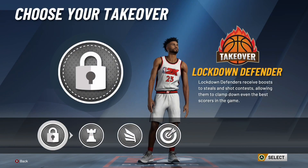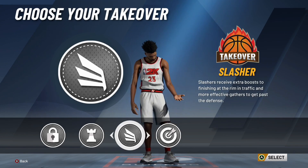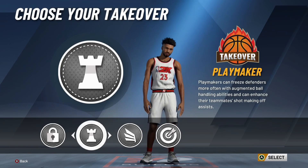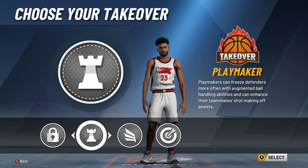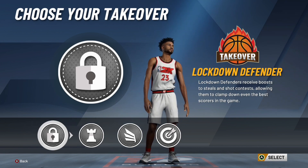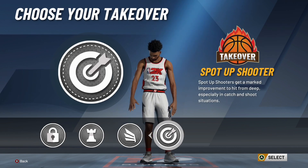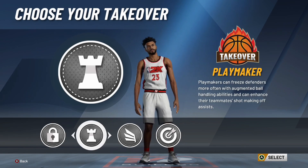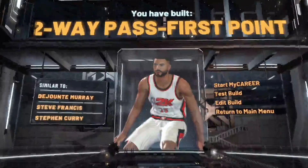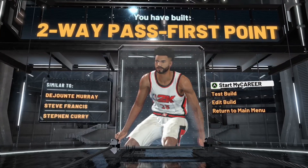Moving on to takeovers: if you want to speed boost, you have to pick playmaker or slasher — you won't be able to speed boost right away, you'll have to wait until 99 overall. Personally, I feel like the best takeover is playmaker. This is pretty much an ISO build and I see a lot of people ISO with it. Lockdown defender is an option if you want great defense, but you won't be able to speed boost. Sharpshooter is there if you want to shoot better. I personally recommend playmaker. Here's the build: you have built a two-way pass-first point, similar to DeJounte Murray, Steve Francis, and Stephen Curry. Very nice build — 54 badges.